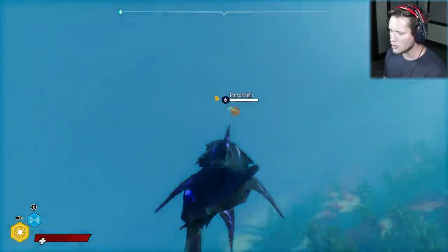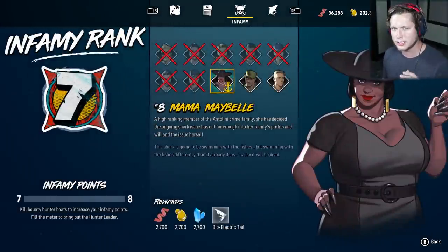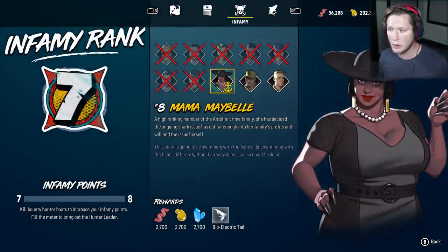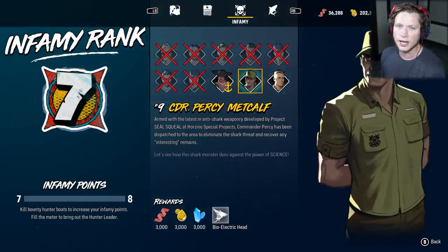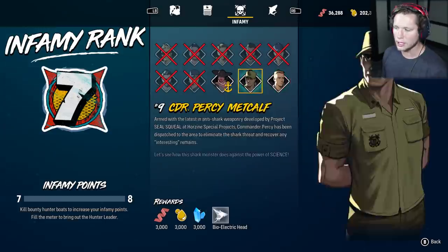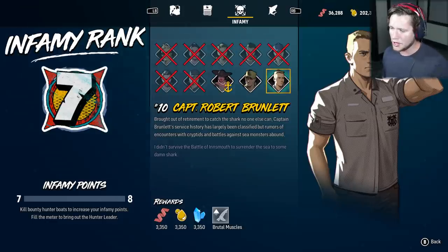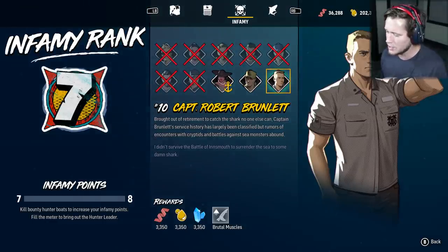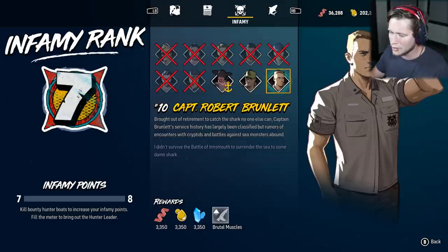Hope you guys enjoyed the episode. I'm going to see you guys in the next one. I would think the next one, we would probably take on the rest of the infamies, and then that would unlock our full bioelectric armor. We get the tail for taking out Mama Maybel, we get the head for taking out Percy Metcalf, and we get the brutal muscles for taking out Robert Brunlet. We take out those two and we can max out our bioelectric and then take on Captain Robert Brunlet last — could be kind of fun. Let me know what you guys think. Hope you guys enjoyed it. Drop a like if you did. I love this game, dude. I'm not ready for it to end.